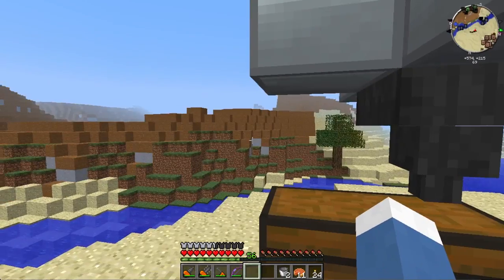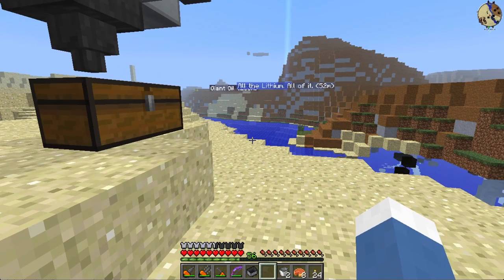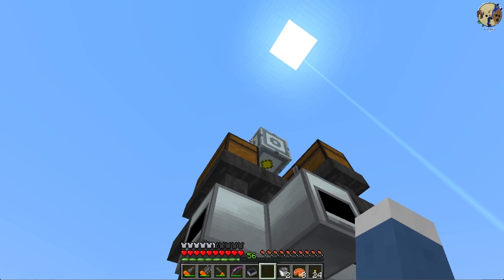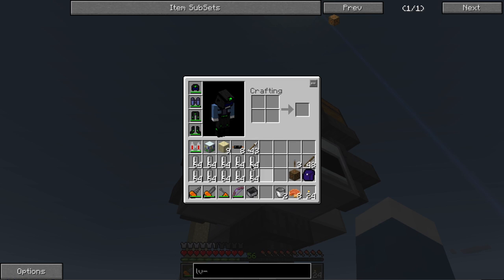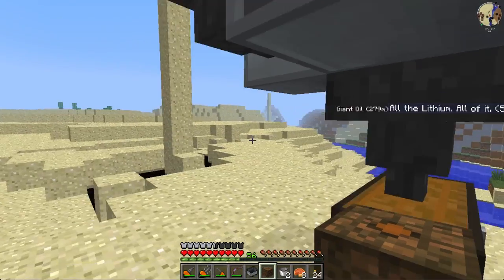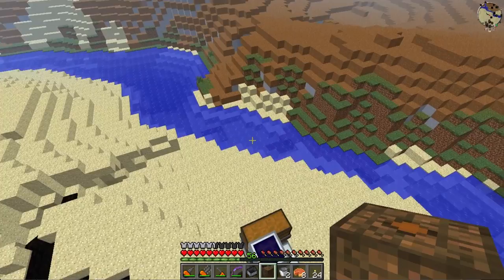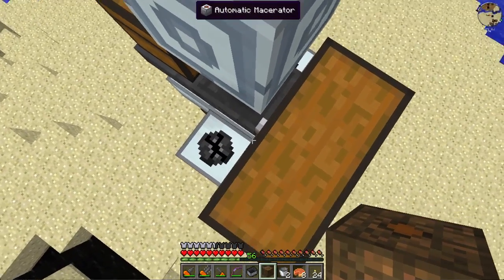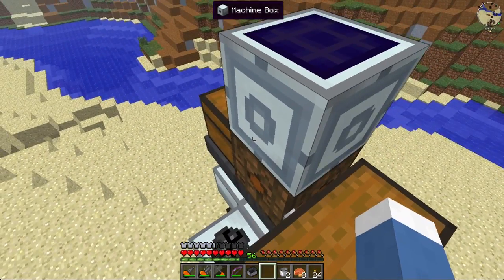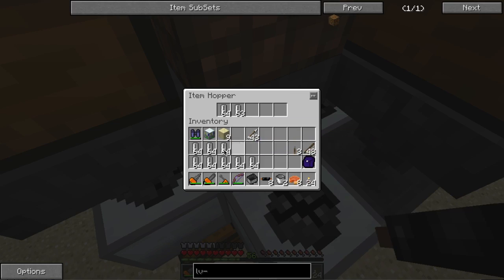We need 8 cables, just low voltage so copper should be fine. That took a lot longer than I thought it would — not the LV transformer, but all these cells — because for every 4 stacks of clay we need 5 stacks of cells. Technically it's for every 8 stacks of clay dust. I also realized that I did have a jetpack.